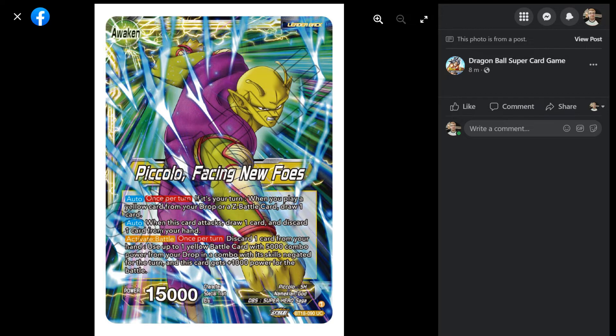And then we've got Piccolo Facing New Foes — and that is a clean-looking Piccolo, I really like that artwork. Auto, once per turn, if it's your turn: when you play a yellow card from your drop, or a Z battle card, draw a card. When this card attacks, draw one and discard one card from your hand. I feel like it's going to be playing stuff from your drop quite a bit. How easy can you play cards from your drop and can it be stopped by your opponent easily? Because if it can be stopped, you have no easy inherent advantage — you're already behind compared to other leaders that just need to attack and will always draw.